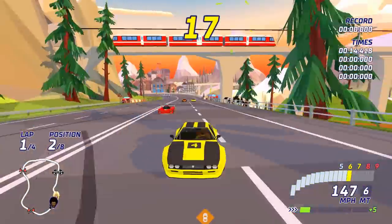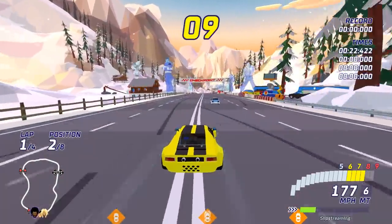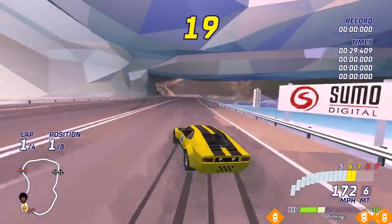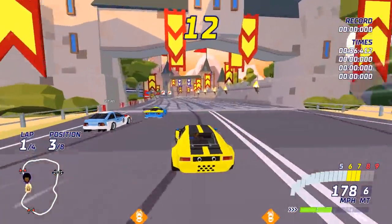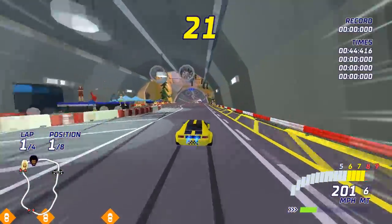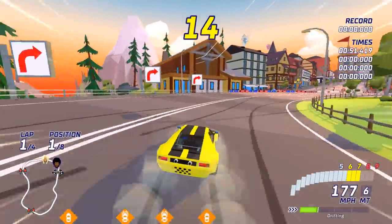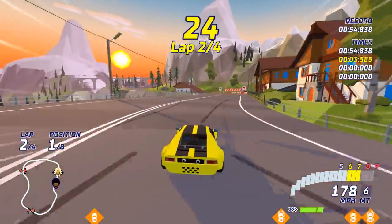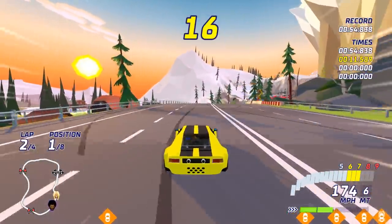I spot a Toyota GT1 over there. With this car you can see how much it understeers — try to turn into a corner normally and you'll just plow through it. You need a completely different driving style, although you do get a good chunk of boost from it. There's a snowy interesting map here, and there's a dinosaur skeleton up in the wall — I feel like an archaeologist would have moved that by now.